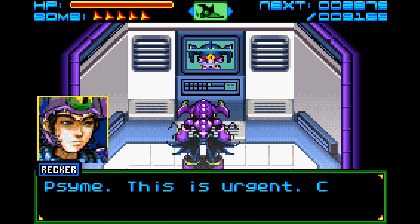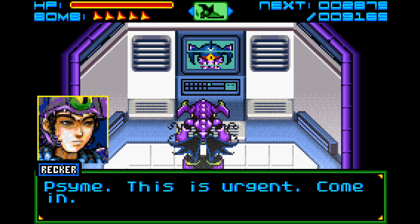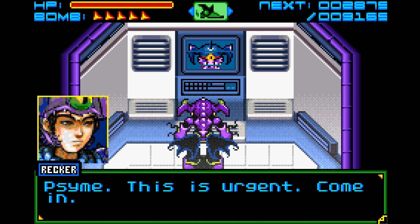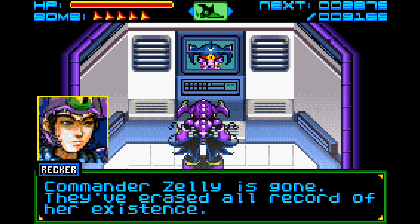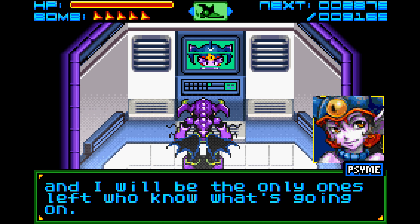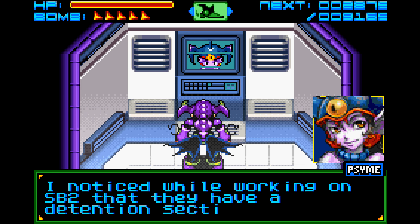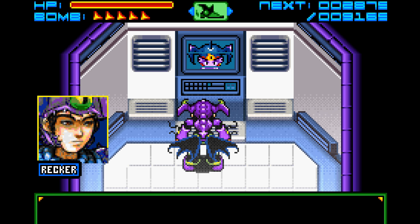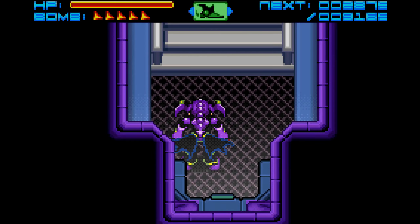Sorry about that weird cut - I forgot I had to go talk to Sime in the comm room first before going through that area. That was where Zelie was supposed to be, but because I hadn't talked to Sime, she didn't pop up yet. Sime, this is urgent - come in. Commander Zelie is gone. They've erased all record of her existence. Incredible - they are cleaning away every footprint. You and I will be the only ones left who know what's going on. I'll check out the detention section.